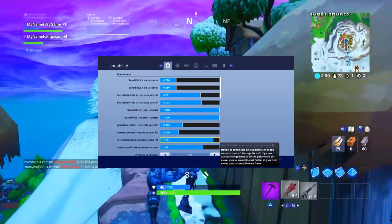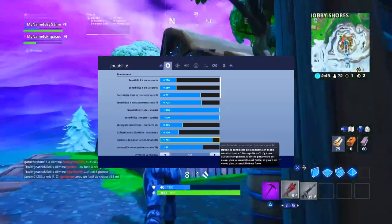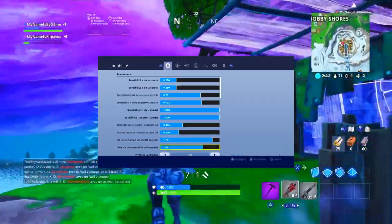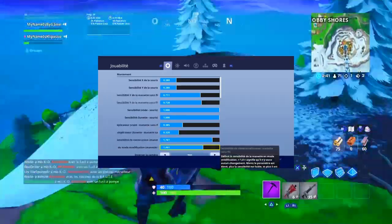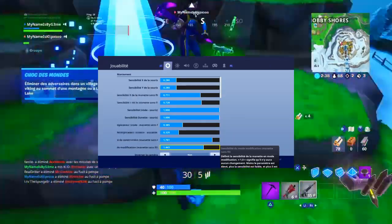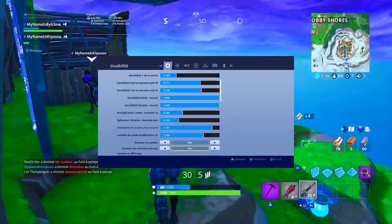Par contre, pour la sensibilité de construction, je vous conseille de la mettre assez élevée. Elle est à 1,7 chez moi, parce que ça va vous permettre de construire beaucoup plus vite. Et la sensibilité du mode modification, je vous conseille aussi de la mettre un peu plus élevée que de base — de base elle est à 1. Augmentez-la un petit peu, ça va vous permettre de modifier plus vite.